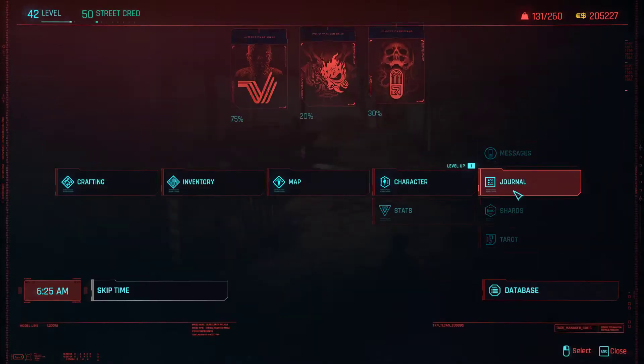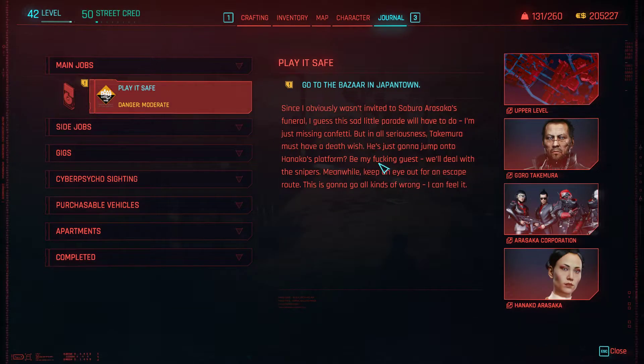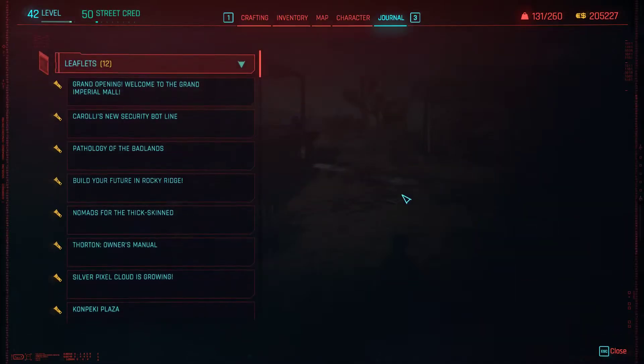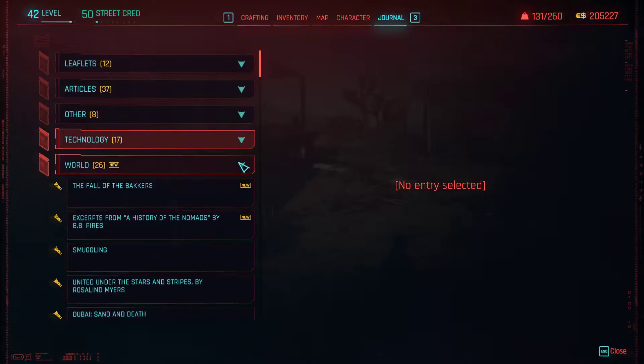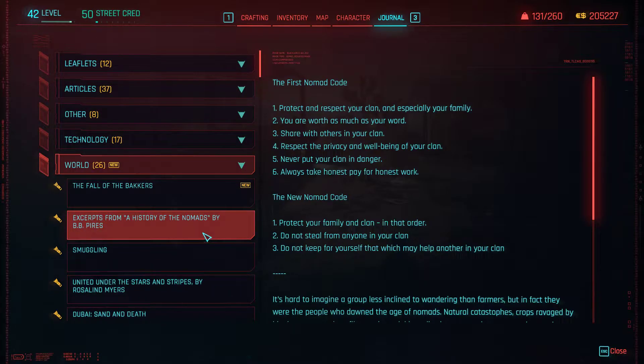Journal shards. This is still moderate — play it safe. That was a really late game quest apparently. Any new ones? Two new ones. History of the Nomads — oh, we haven't read this. The first Nomad Code.